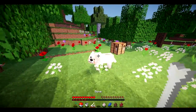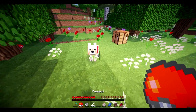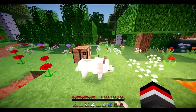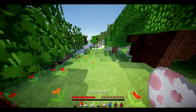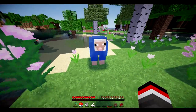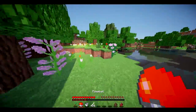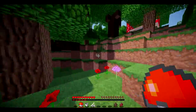However, there are a few issues. If I tame this wolf, throw it, and then throw it again, you'll see that he isn't actually tamed anymore. Similarly, if I dye a sheep blue, catch it with the Pokeball, and throw it again, he is no longer blue — just a default sheep.